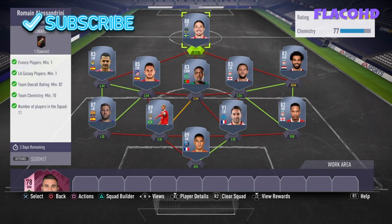The requirements for this are one French player, one LA Galaxy player, with a team rating of 87 and team country rating of 70. As I said, it should cost you over 100k — roughly 110 to 120k.